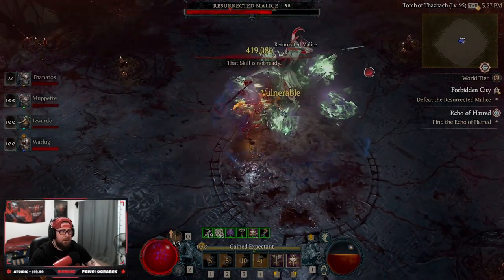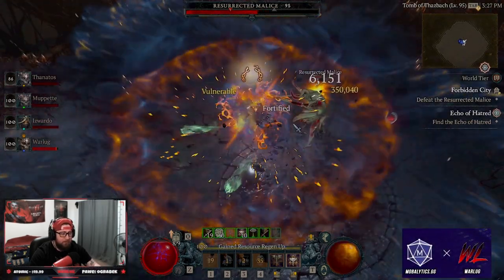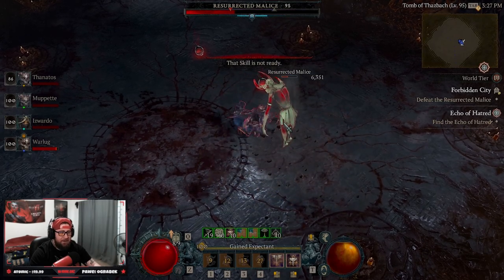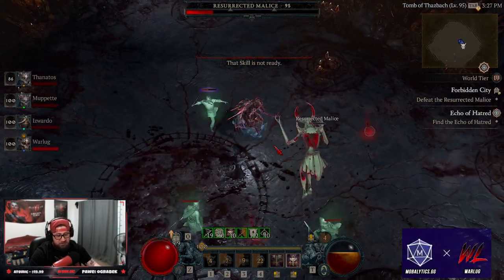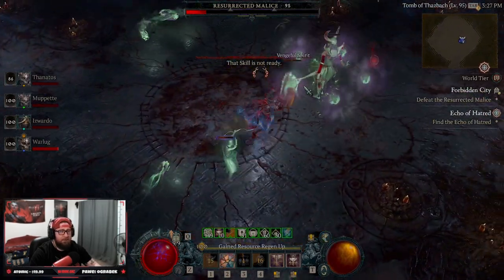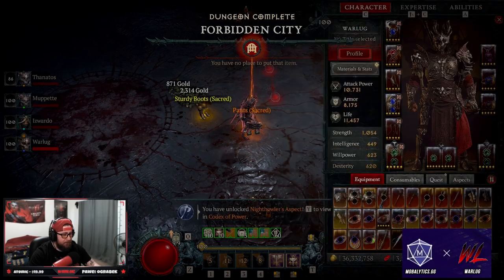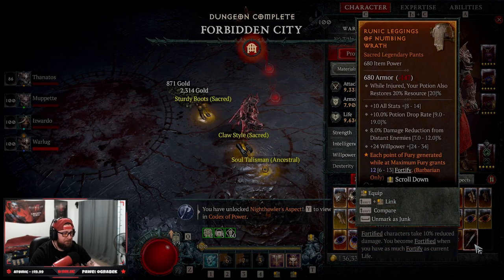While doing this in whichever world tier you choose, make sure you are playing a build where you can take on these dungeons solo. You don't want to be the person stuck on one dungeon while your teammates are completing four to your one — you don't want to be the weak link. Make sure you're playing a capable build. We just completed Forbidden City, and my teammates should now get full credit for that dungeon.